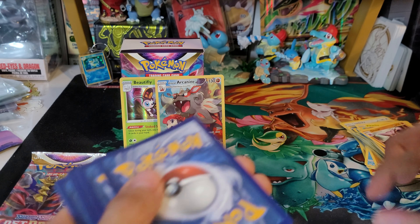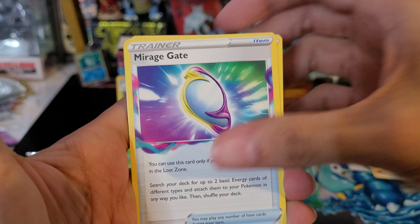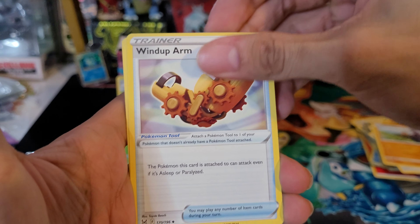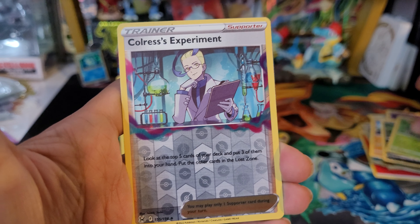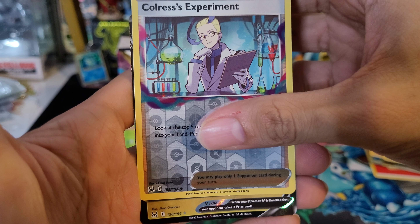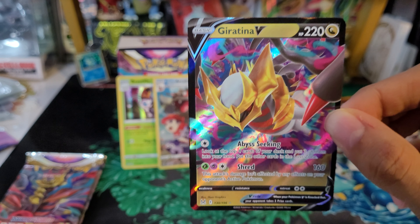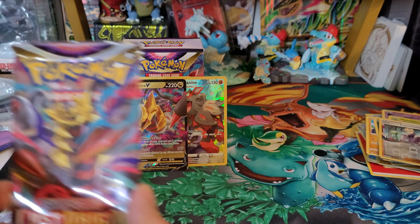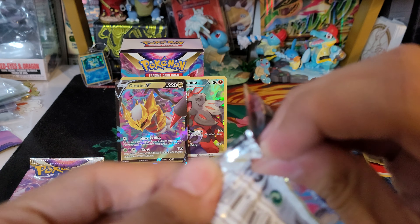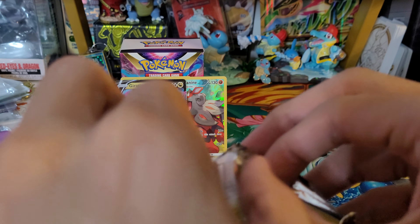Here is the code card. Four to the front. Water energy, Mirage Gate, Machoke, Windup Arm, Electrike, Gastly, Binacle, Murkrow, Wurmple, Colorless Experiment — the reverse and the rare. It is a hit — it is a Giratina V! I will take it. We were asking for Giratina and we did get a Giratina card, so can't complain about that. It was a pretty good hit so far — a hollow, a V, and a Trainer Gallery card — and we still have two more packs to go.